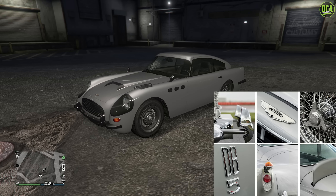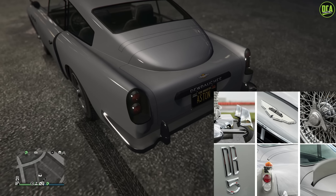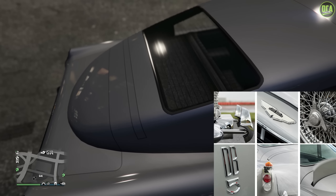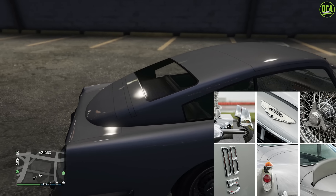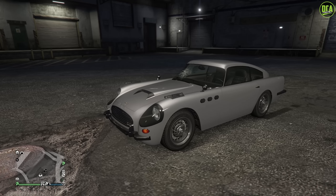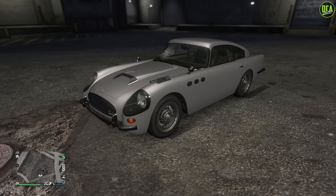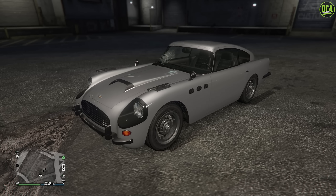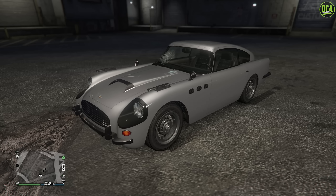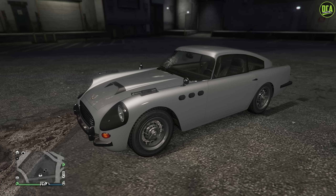Right before the release of No Time to Die in 2021, Aston Martin actually made 25 DB5s from Goldfinger that have all the gadgets working. The guns that pop out of the indicator lights are fake — they just go back and forth and make a sound effect — but the smoke screen does work, the oil slick shoots water instead of oil, and the shield actually works and is made out of carbon Kevlar so it actually resists bullets. They also had a little radar inside. They made 25 of them and sold them off for over $4 million each.